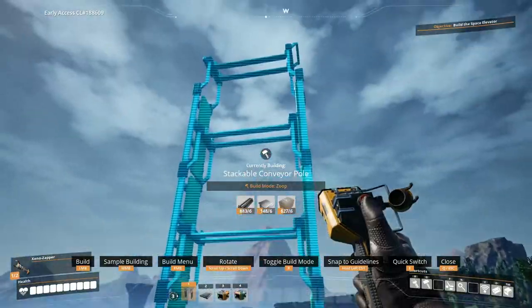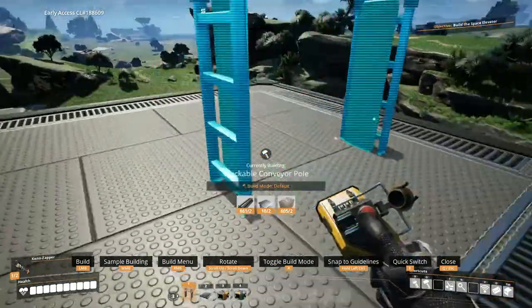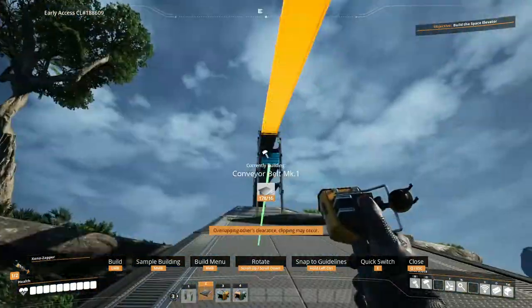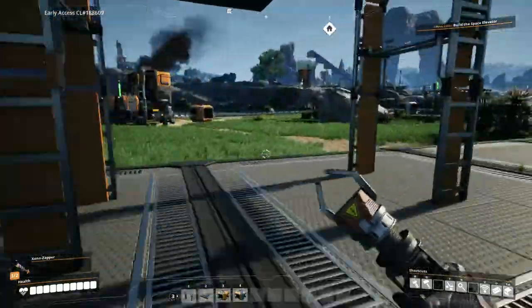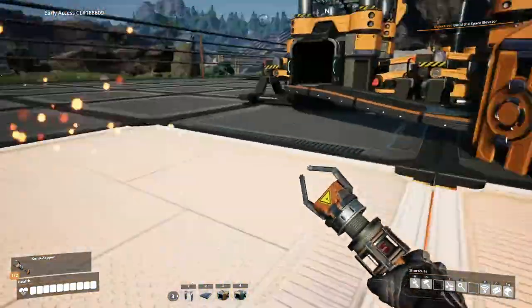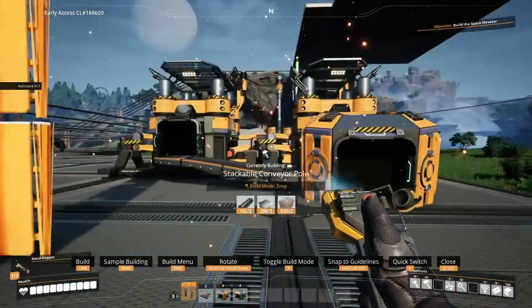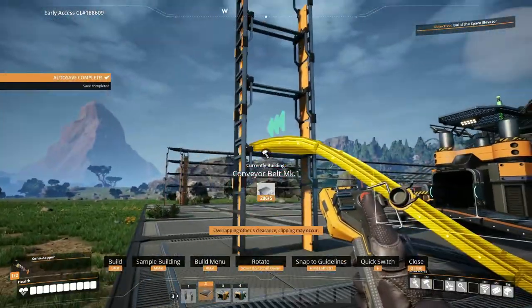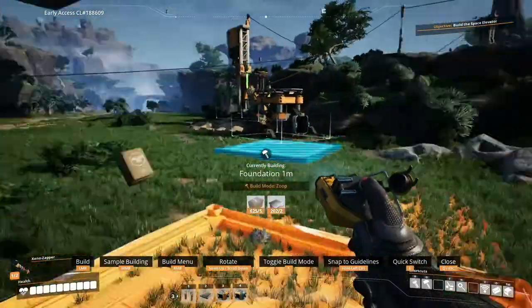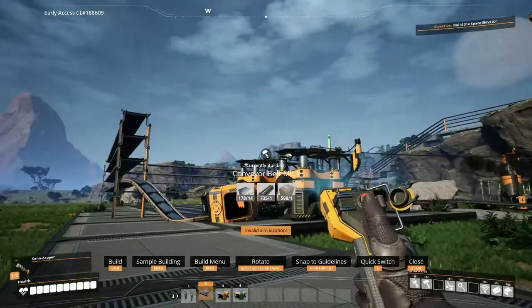Three, four, five. One, two, three, four, five — that should be good. This guy is going to go right up here. Now we're having some iron plates getting there. This looks like a wild ride. All I wanted to do is have it go up to the first level and then have it go up to the second level here.